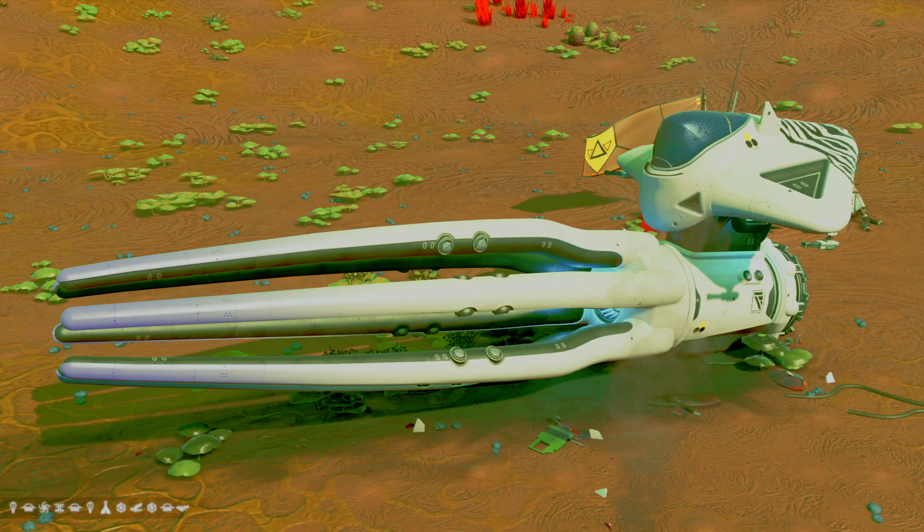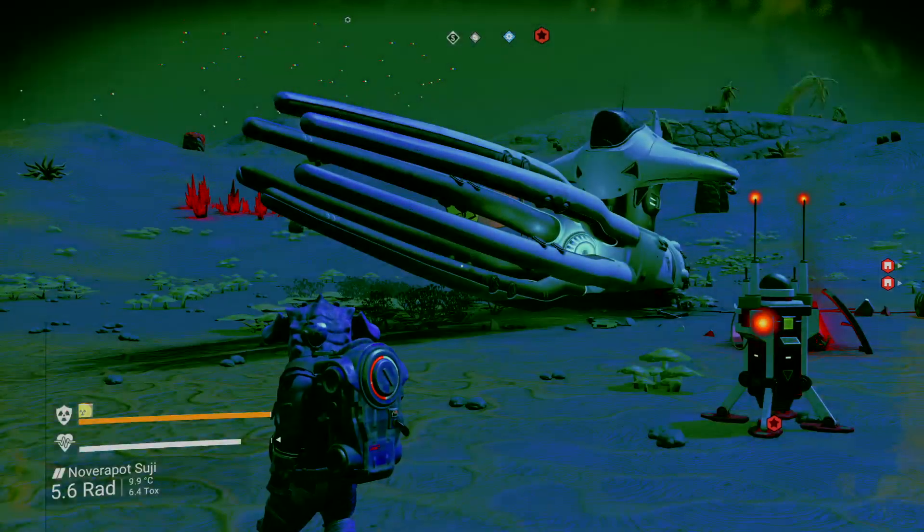It has the portal glyphs down the bottom left-hand side. And this is Isentam. So the only way to get this squid is to save to Isentam. Just dial those glyphs and yeah, you'd better come and get it.